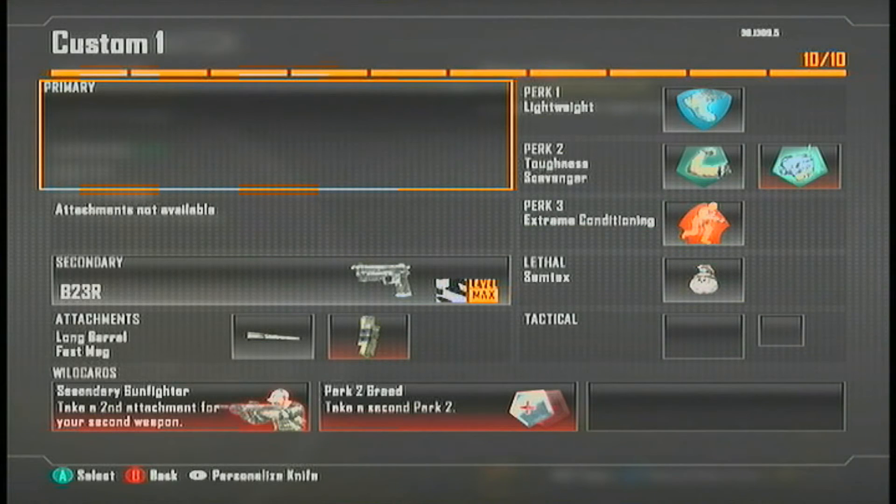The perks are going to be Lightweight, which is a requirement — you want to be able to make it as fast as possible with this gun. On perk two I have Toughness and Scavenger. Toughness, definitely — you don't want your gun to be going everywhere while you're getting shot. And Scavenger, definitely, because you run out of ammo pretty fast with pistols.